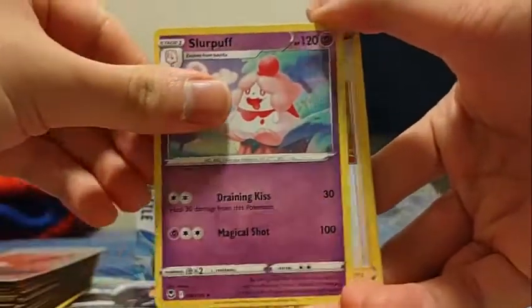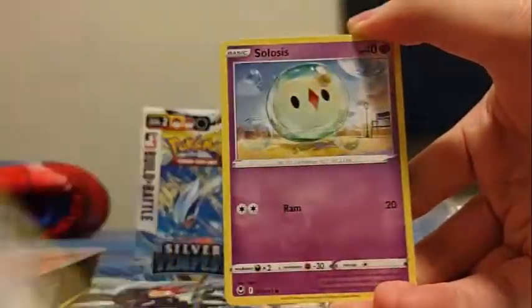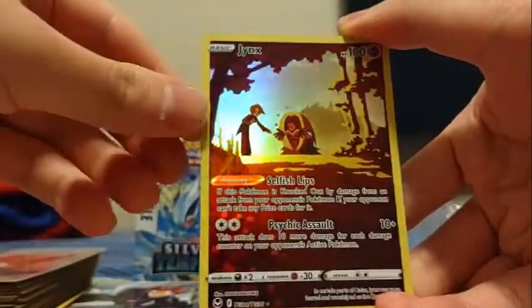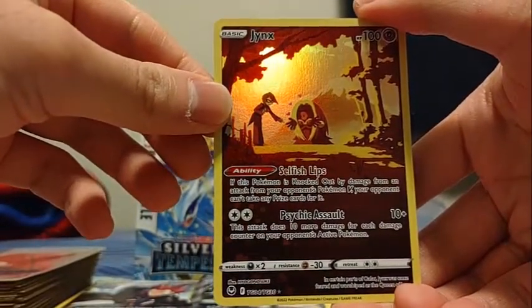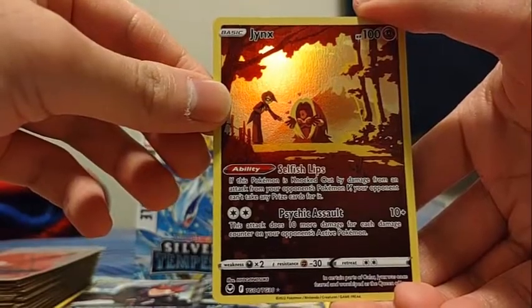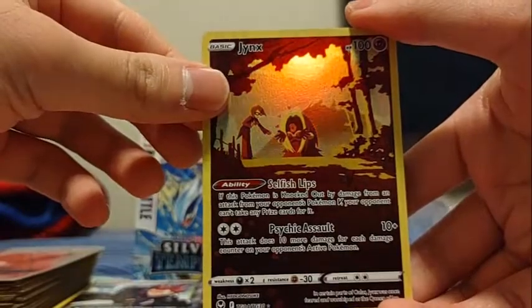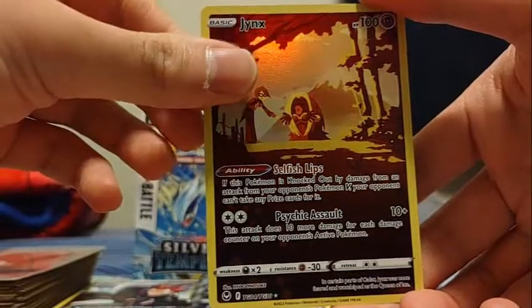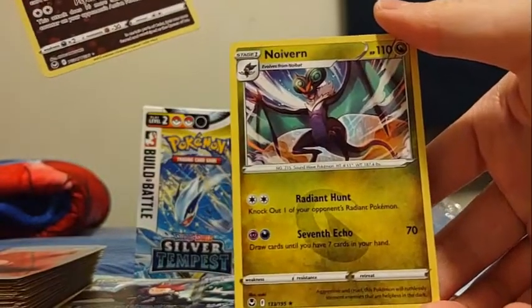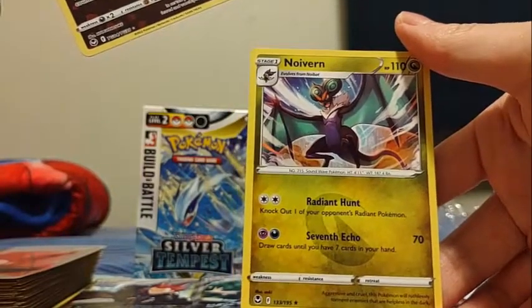Last Silver Tempest pulls: Metal Energy, Slurpuff, Lance, Archen, Fennekin, Spinarak, Beldum, Croagunk, Solosis — ooh, Character Rare Jynx! Selfish Lips: if this Pokemon is knocked out by damage from an opponent's Pokemon V, your opponent can't take any prize cards for it. Psychic Assault does 10 plus damage — 10 more for each damage counter on your opponent's active Pokemon. And a Noivern: Radiant Hunt — knock out one of your opponent's Radiant Pokemon, and you can only do that one time.